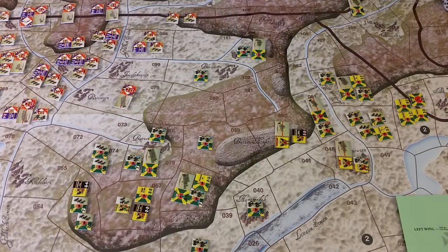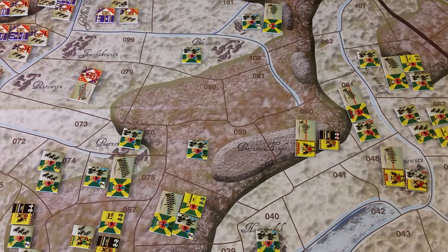The sequence of play: Phase 1 is weather, Phase 2 is reinforcement, and Phase 3 is command. Both players determine the command status of all units. Unless a scenario says otherwise, on the first turn all units and leaders are automatically considered to be in command. Using that first-turn command rule, I don't think there's anything to do for Phase 3 command on this first turn.